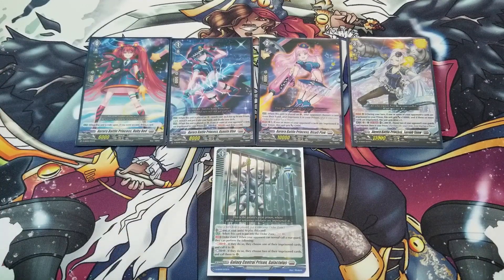Here is the Grade 2. When it's placed on vanguard circle, your opponent chooses one of the cards in their hand and imprisons it. This helps in situations where your opponent has no field — you can still imprison a card from their hand and start accumulating imprisoned units. Plus, when they get that unit out of prison, it ends up on their field rather than back in hand, so you can constantly re-imprison it if needed.